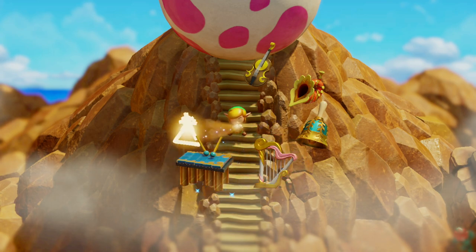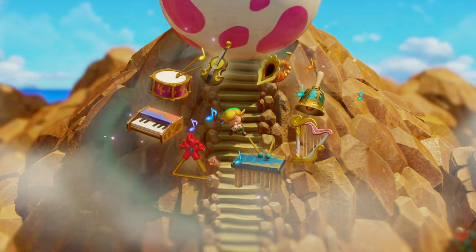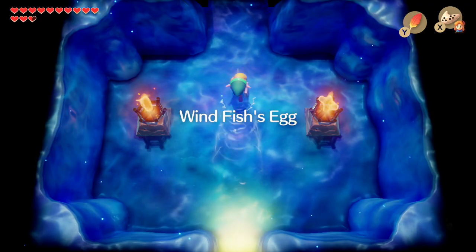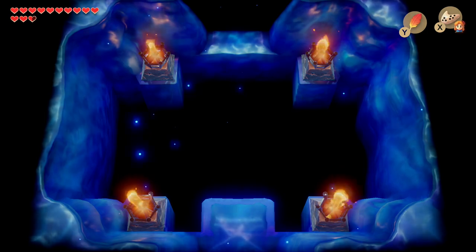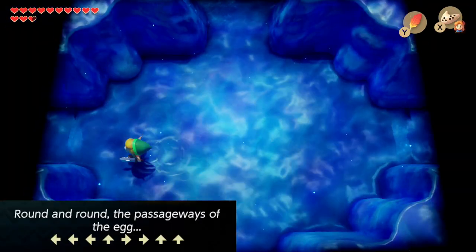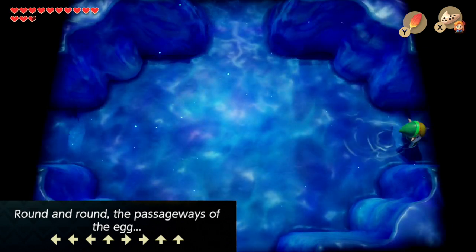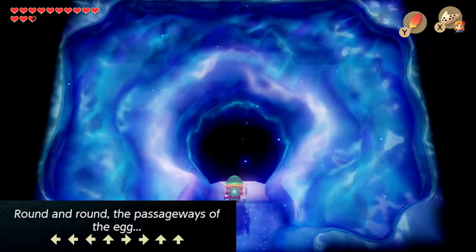They're going to guide us through the Windfish Egg. Now head to the Windfish Egg at the top of Telltale Heights and play the Ballad of the Windfish. The egg will crack open, enter and head straight through, then drop through this hole. We're going to use the guide from the directions we got from the library — it's different for everyone, so it won't be the same as the one I'm using here. Then just drop down into the final vortex.